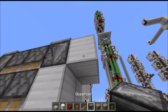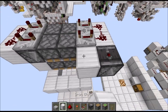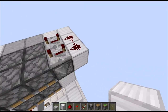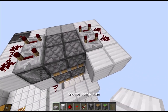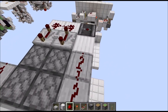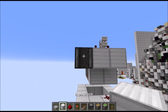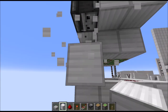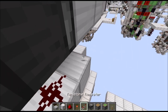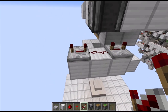Next we need an observer facing upwards in this corner here, followed by a full block, then two upside-down slabs, two full blocks. Then on the right side another two full blocks and one upside-down slab. Put redstone dust on top of all these blocks. Then below this observer we need a block hovering below like this, then a block to either side, redstone wire here, and repeaters on each side on 4 ticks each.